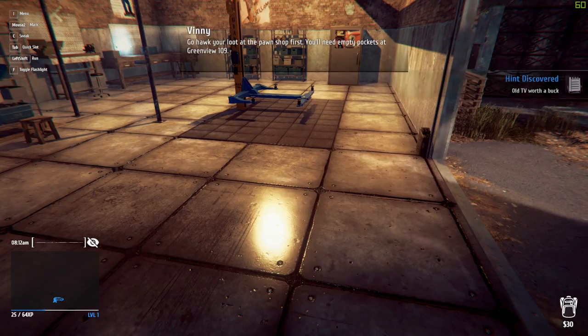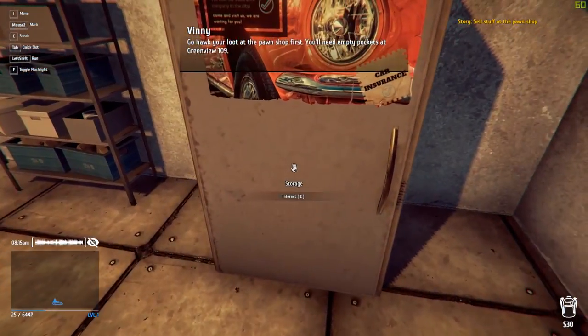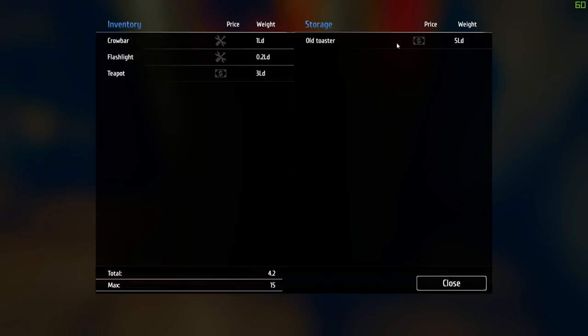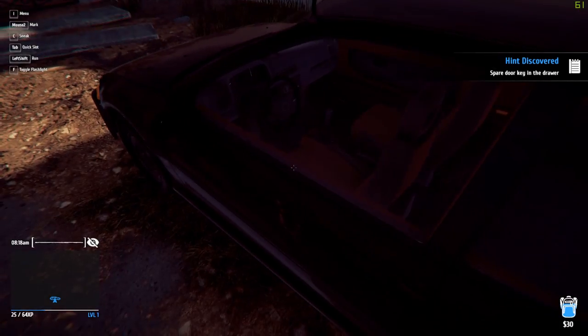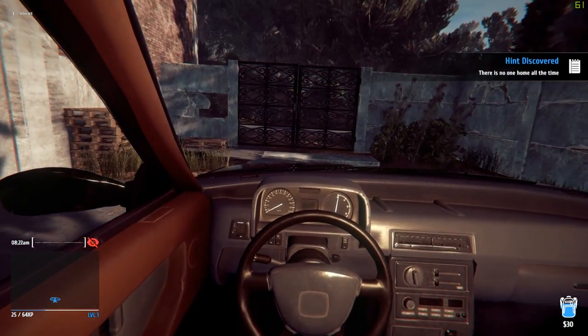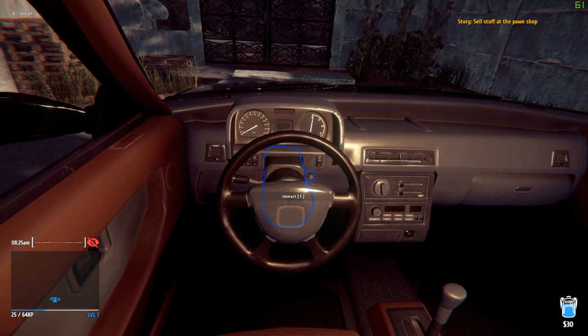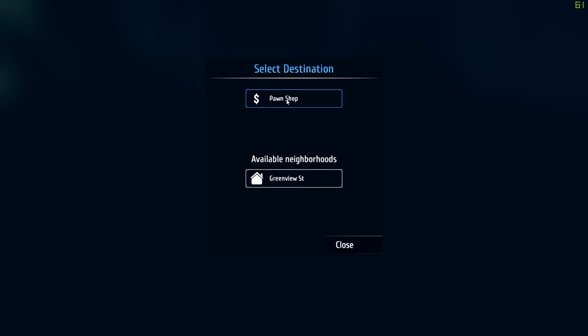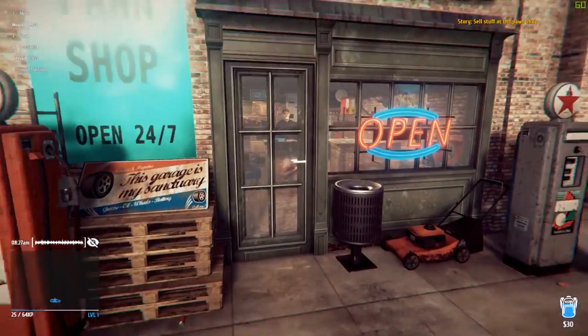Vinny says to lock your loot at the pawn shop first — you'll need empty pockets at Greenview 109. So we need to put this back in our bag and loot it first. I'm not sure if this is open world or not yet — we'll soon find out. I believe it might be, kind of. It's not fully open world — we drove away from the house, but let's go to the pawn shop here.